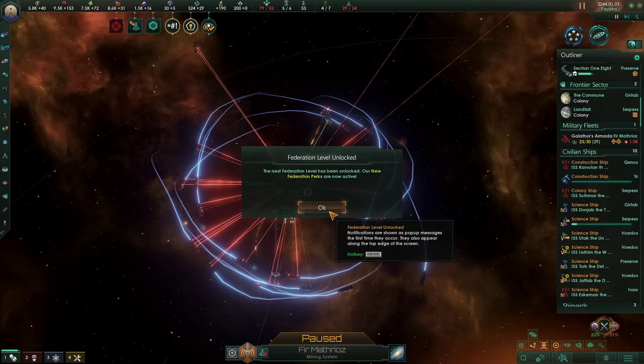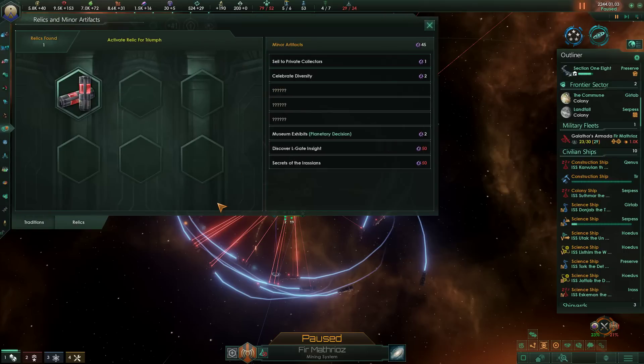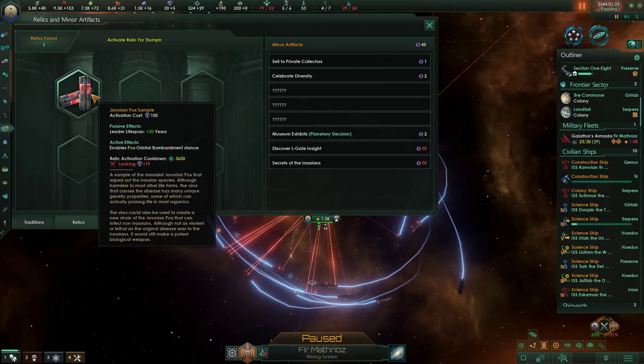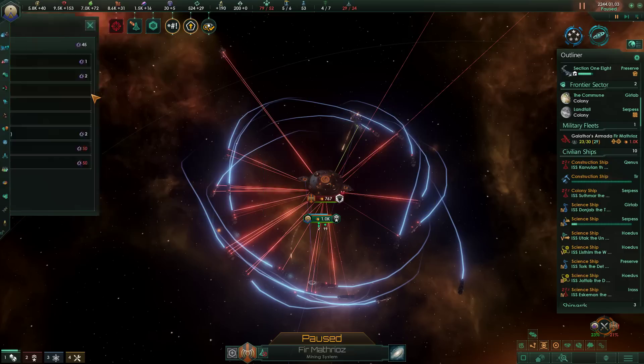Next level Federation has been unlocked — hooray! And yes, we have a relic. So first of all, Secret of the Rassins costs 50 and it's a special project. We can also run the Javorian pox sample. Just by having this, our leader lifespan is increased by 20 years — which is huge. And turning this on enables us to start doing pox orbital bombardment, which presumably kills people real fast.